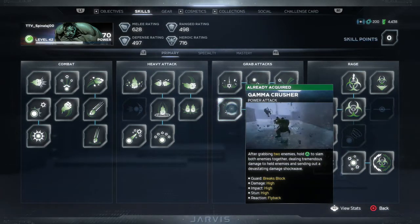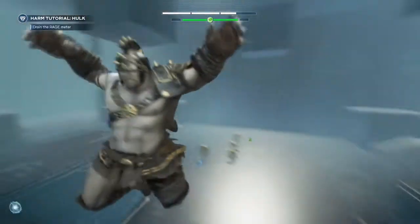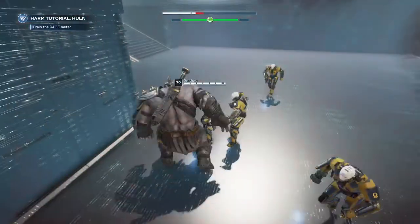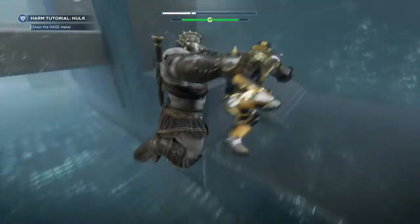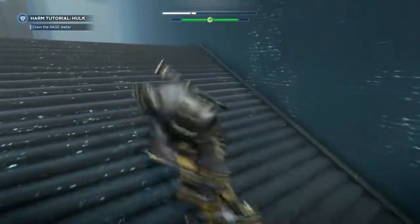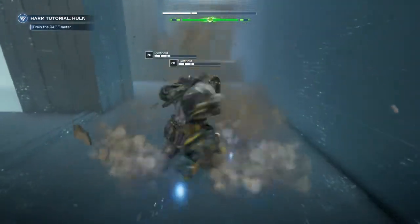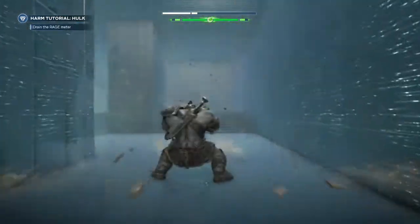I'm on PlayStation, that's why it says triangle. I recommend going into the Hulk tutorial for harm training. You can grab two enemies easily from here, then run away with them so those other Synthoids don't hit you. Damage them until they get to about half or a little under half, or about a quarter.